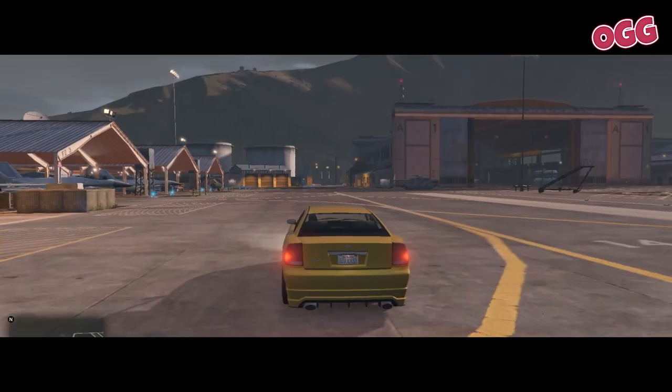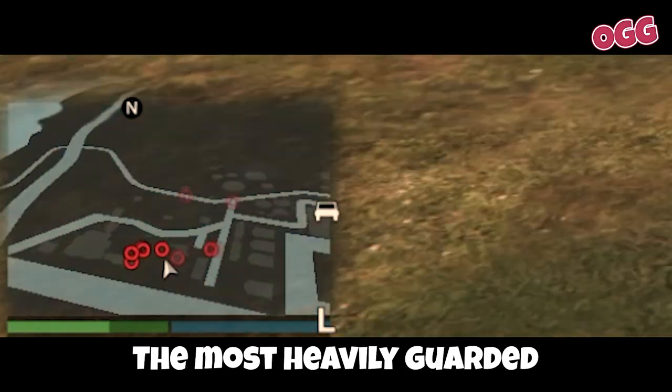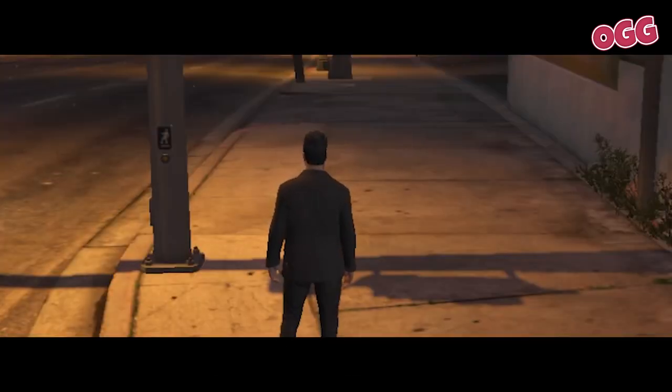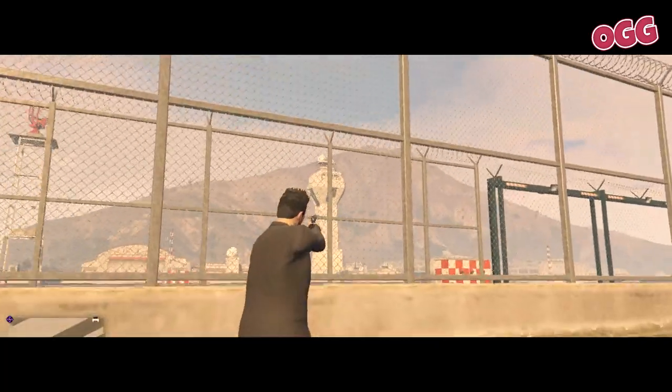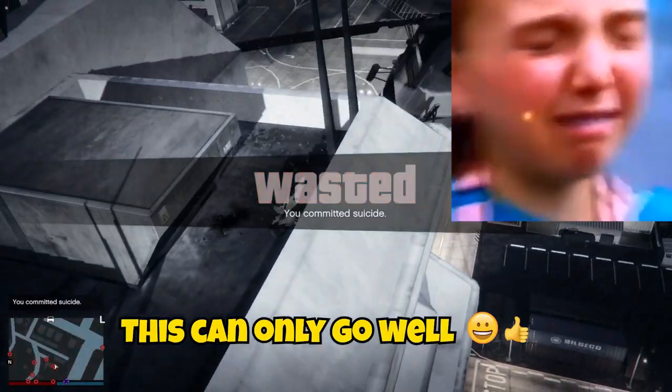And then we have this: Fort Zancudo, the most heavily guarded part of the map. And Jimmy here is less than level 20, has no money, no hangar, and is armed with a pistol. This can only go well.